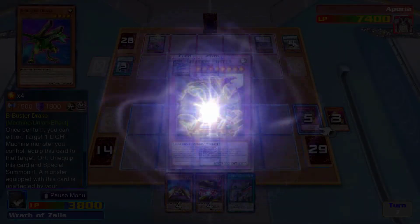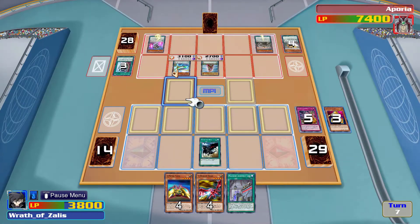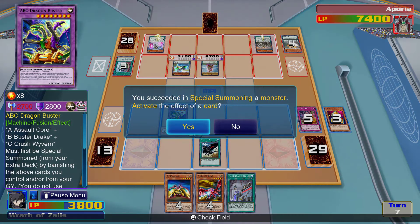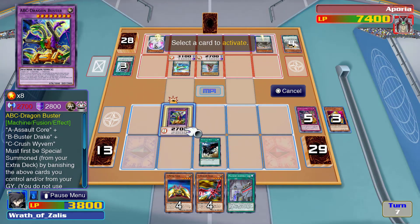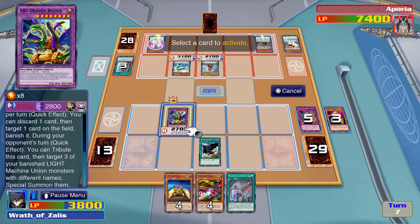Activate the effect of a card — you can discard one card, then target one card on the field and banish it. During your opponent's turn you contribute this card, then target three banished Union monsters with different names and summon them back to the field. I can kind of see how that would be helpful now. We're going to banish Machine Assembly Line, which might let me spin from the graveyard.